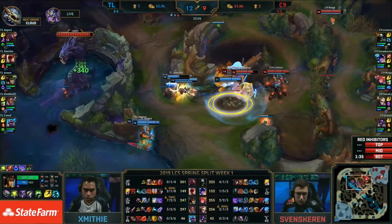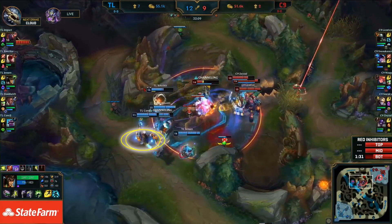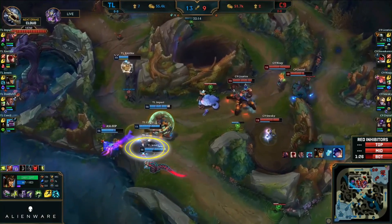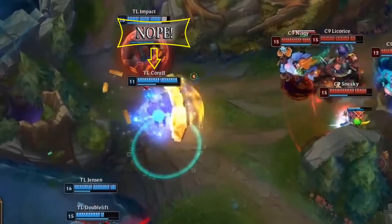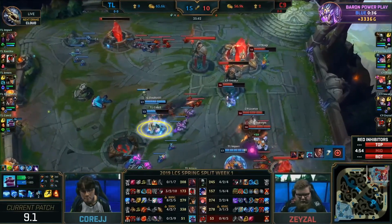Svenskeren gets found out, takes some damage. A knock-up onto the jungler, though — it's a low health experience, but there's a nice knock-up in for Brahmin. Here comes the re-engage as Sneaky's TP comes in, but first Svenskeren will die. Team Liquid in on 5v4. Their backline is safe and they're ready to keep fighting. Middle inhibitor has gone toppling, going to fall to the minions as well — they are losing their base.